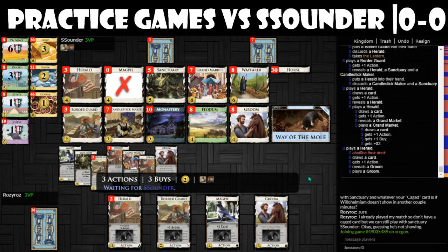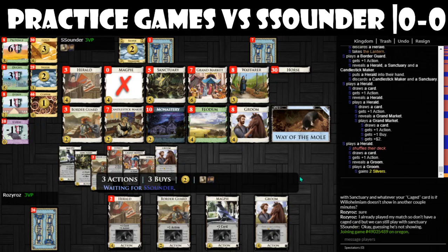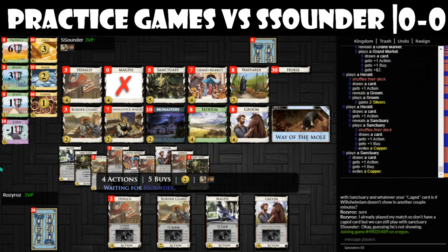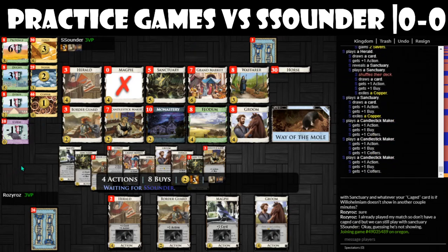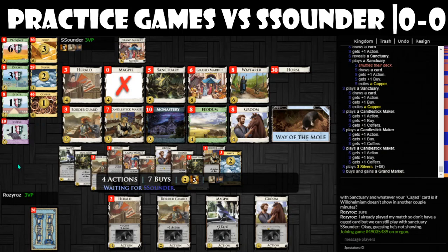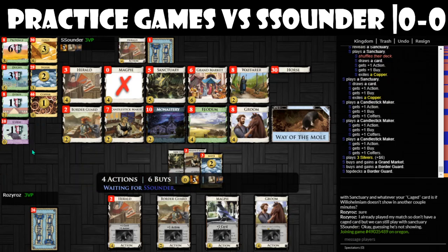I should have played the Sanctuary before the Wayfarer last turn — I could have had an extra buy to take a Border Guard. But oh well. The best move now is to wait for a win to present itself. A win only needs 18 coins. With 20 coins and six buys, that should be workable.